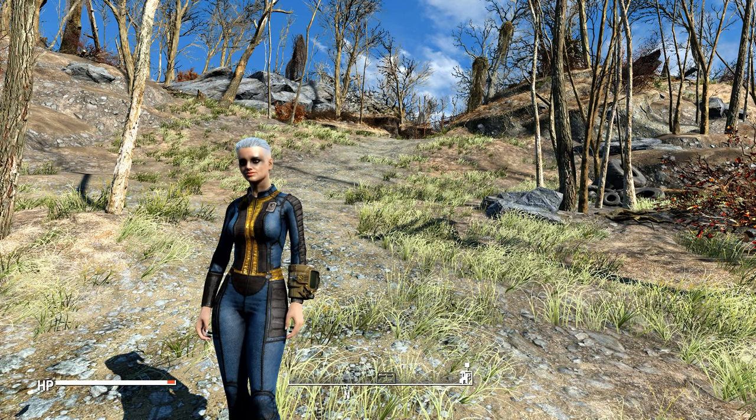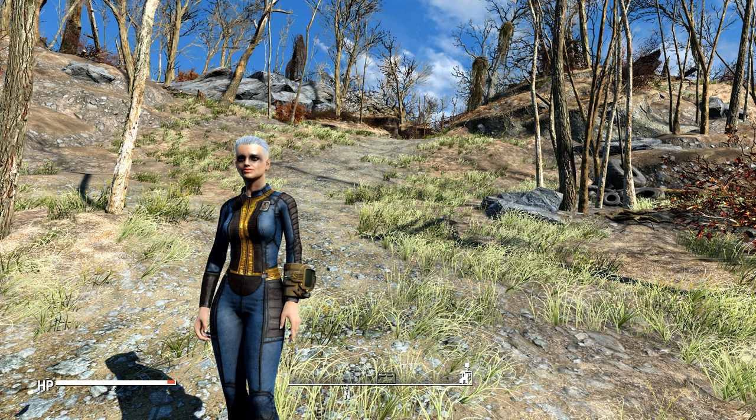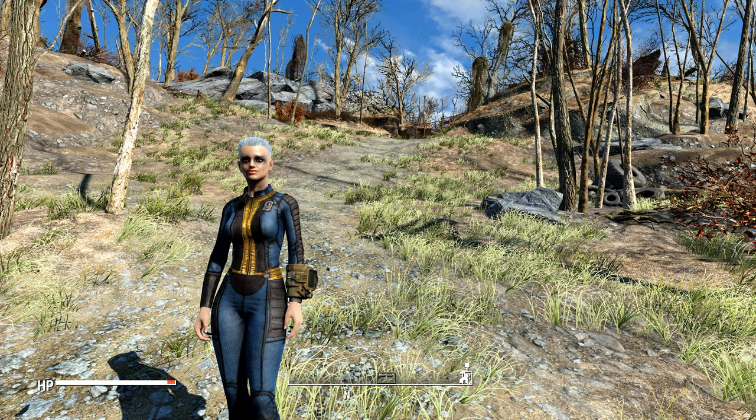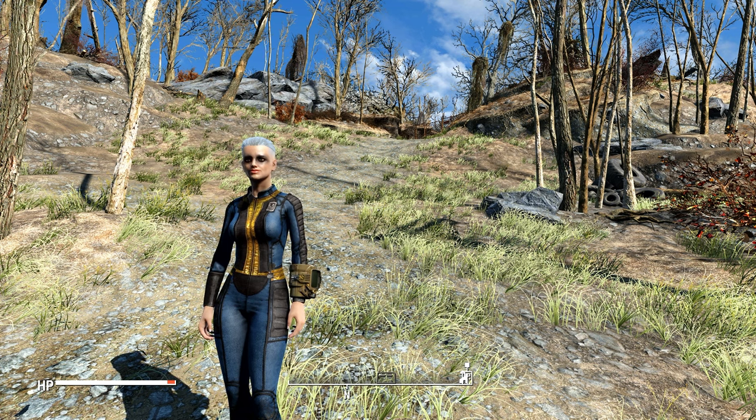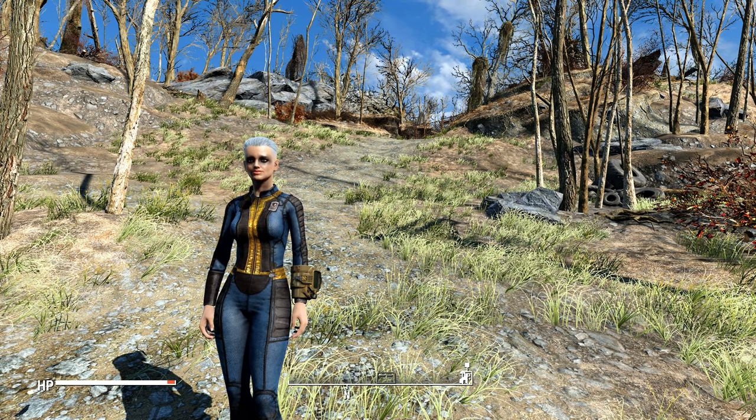Hey there everybody, welcome back to some more Fallout 4 mods. In today's mod we got another player home — this is the Doc Mitchell player home. This house has been designed to look like Doc Mitchell's house from Fallout New Vegas. It's super famous; everybody's been there if you played Fallout New Vegas because you start in that house, you wake up in that house.